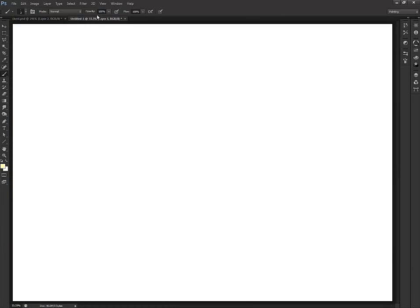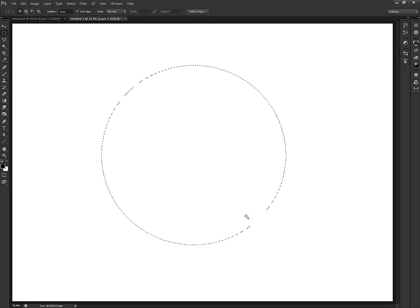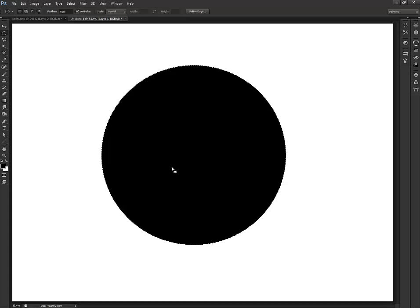We can do jewelry and stuff a little bit later. Right now I've got a blank canvas. I'm going to go to my default colors, grab a marquee — I'm going to do an elliptical — and if I hold down Shift and Control, that will create a perfect circle. Then I'll go Alt+Backspace to fill it with black.